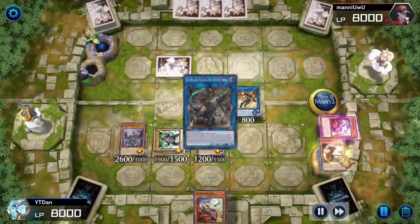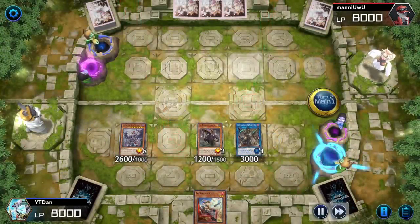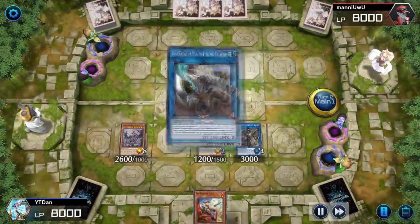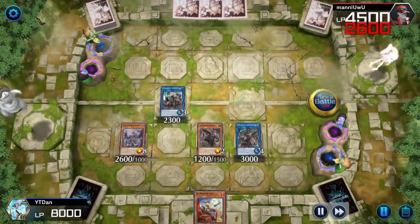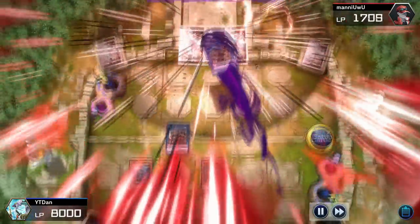Now we're going to summon the big boy — banish four for a vanish, hit up that rank 3, summon the silver-haired fox. Battle time. Get you out of here. Very satisfying.